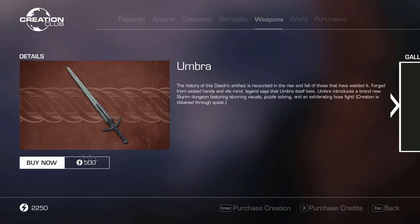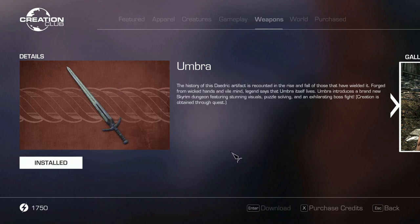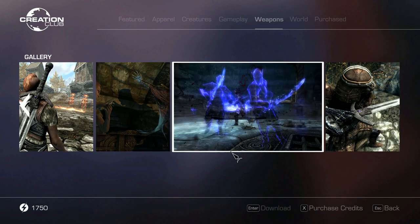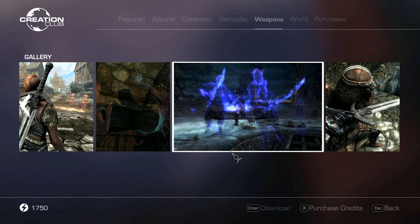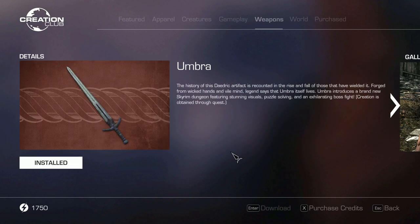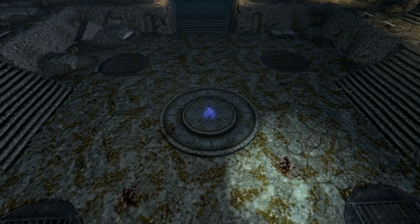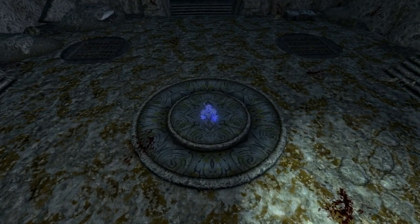This is the biggest mod of the batch as far as I'm aware and comes in at 500 credits, which is five dollars or four pounds. Umbra is a new release from Creation Club that adds the Umbra sword located in a new dungeon known as Champion's Rest. The history of this Daedric artifact is recounted in the rise and fall of those who have wielded it — forged from a wicked hand and vile mind. Legend says that Umbra itself lives, echoing and whispering from the wind halls of Champion's Rest. Some even say the sword wields its bearer.